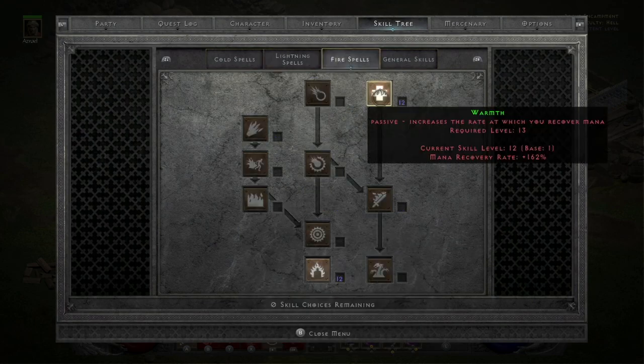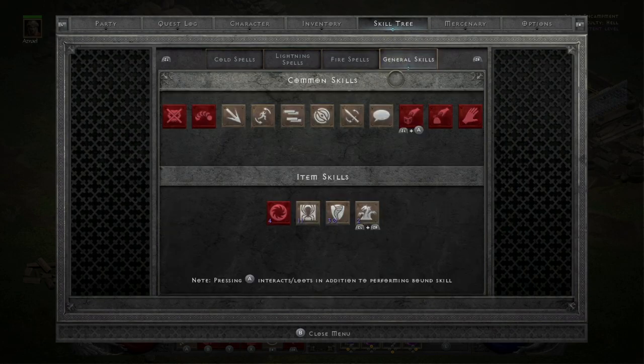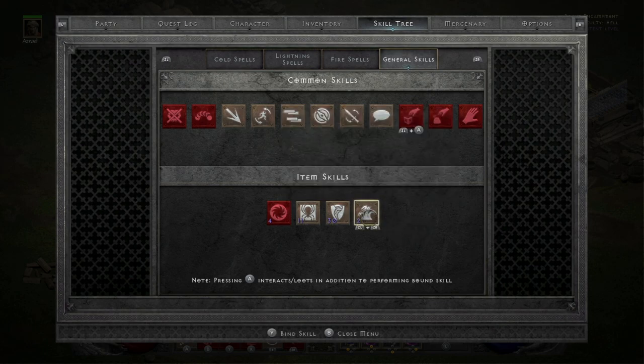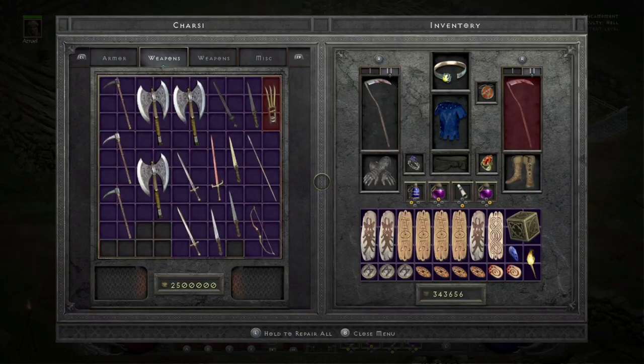For Fire Skills I have one point into Warmth. Here's the spice: I have one point into Fire Mastery, which boosts Fire Skill damage up to 107%. The reason is I have the Hydras from the Torch mapped in case I run into Lightning Immunes, because this is pretty much a pure Lightning build. So I have the Hydras for backup in case I need to kill something like the Cow King — hopefully he's not Lightning and Fire Immune, as that'd be the only downfall.